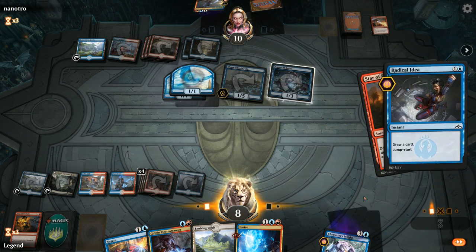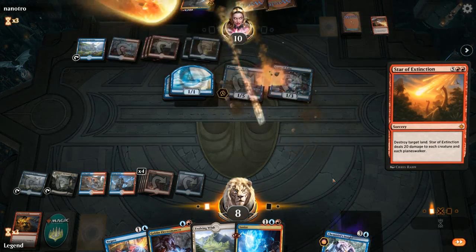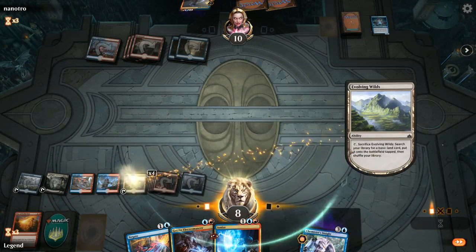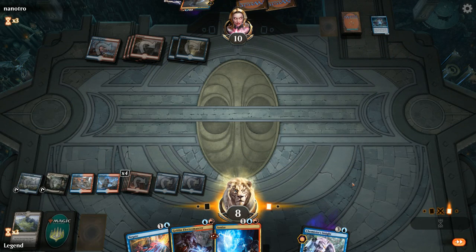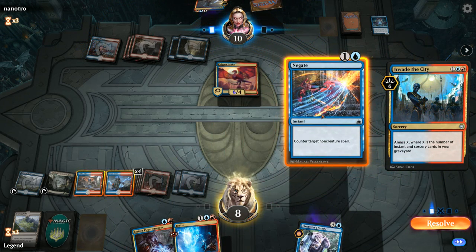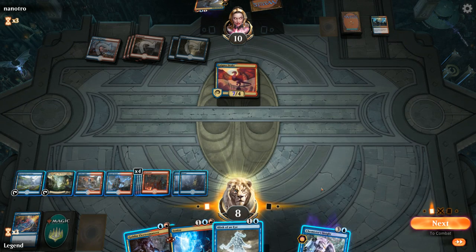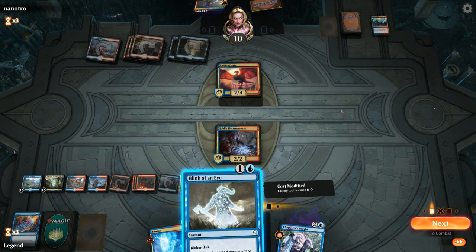Opponent tries to Radical in response, but the bird token is going to die anyway. Now the board's empty — we have Ascanta and our opponent doesn't. Keep up Negate for any Planeswalkers our opponent might play. Drake could deal quite a bit of damage here — did not have Ionize at the ready. Opponent plays Invade the City; we'll have to counter, otherwise we're going to be too far behind. Blink of an Eye can bounce the Drake and buys us quite a bit of time.